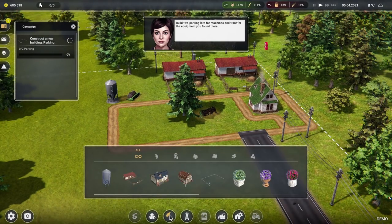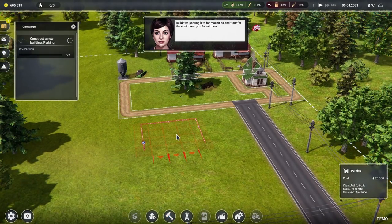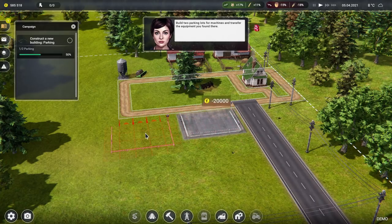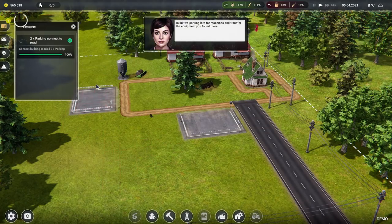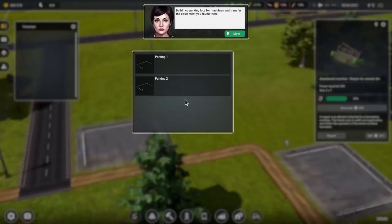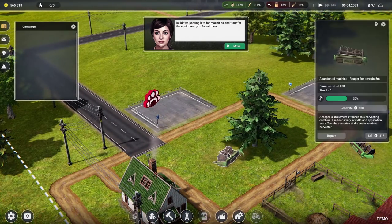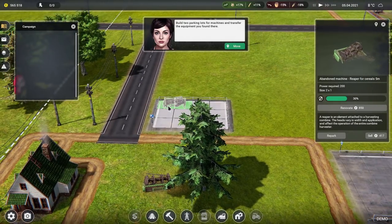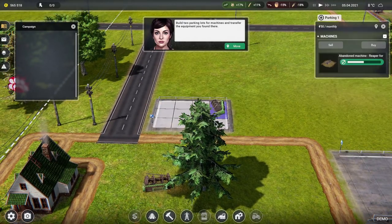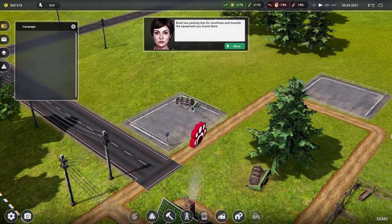Is that a parking bay? It does look like one. Let's rotate it round, put one there and one at the end — quite good, pop one right there and the road can go round it. Then we want to move those things over. We get to choose where we want to put these things — that's quite exciting. You get to choose a slot, and you can rotate it round — sort of farm equipment Tetris, trying to fit them into the various bays.